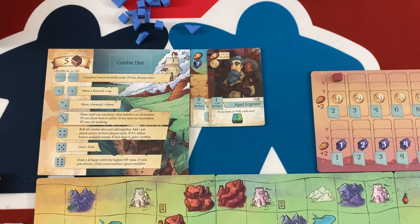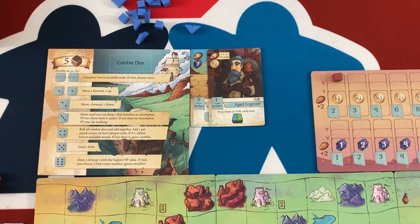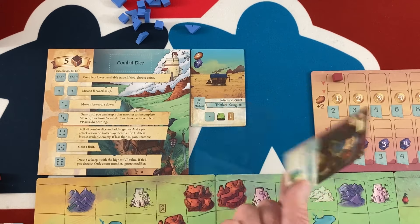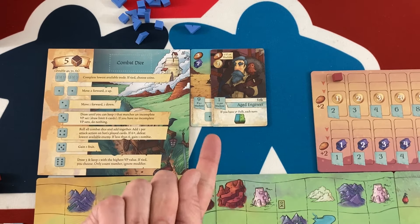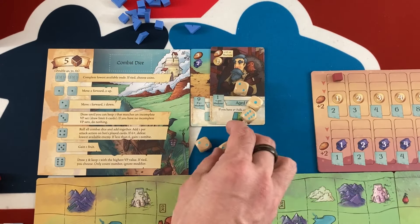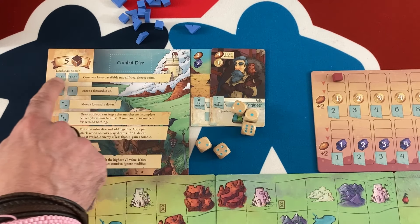Now let's talk about the solo bot. In multiplayer you'd resolve turns simultaneously; here you just do them one after the other. They start with two cards that combo together. The rulebook gives you four or five bot combos to try — this is kind of the easiest one suggested. It stinks that it's going for machines and might steal cards from me, but I don't feel like I'm going for all machines — I just want that three-card movement combo.